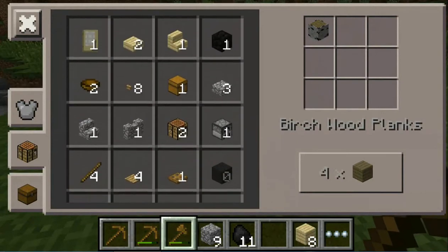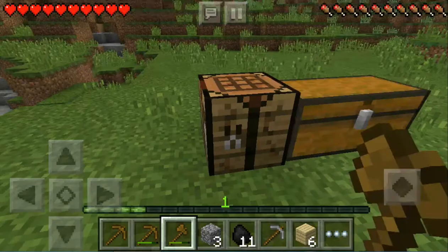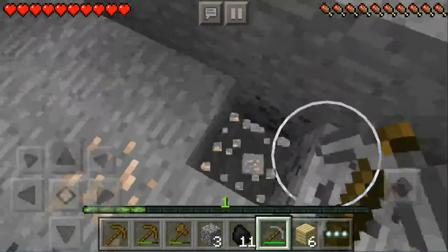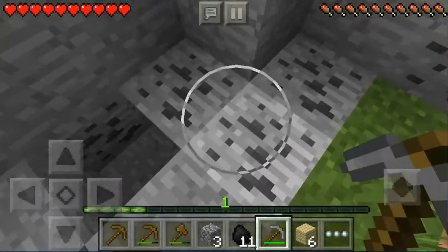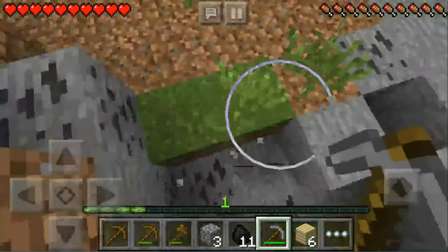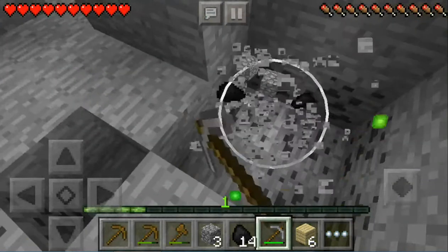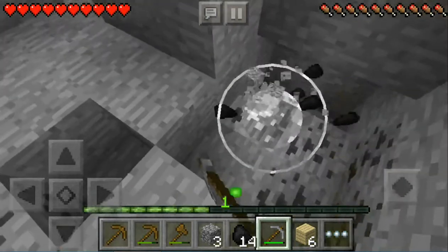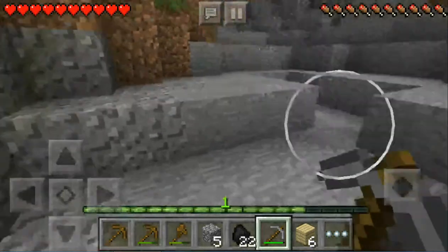Oh wait, here are the sticks I couldn't find! So two of these, and let's go get that iron — we already found some iron right here. We already have two pieces of iron and now let's get this coal, which takes a while to mine with a wooden pickaxe. There's so much of it but I'll try not to mine too much so we don't waste it. That much is good.